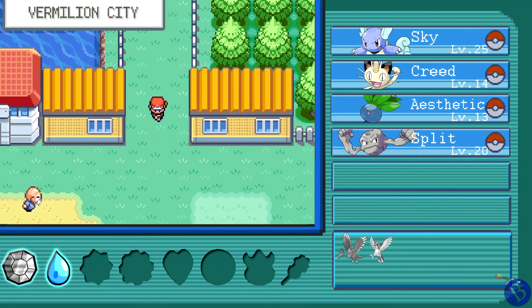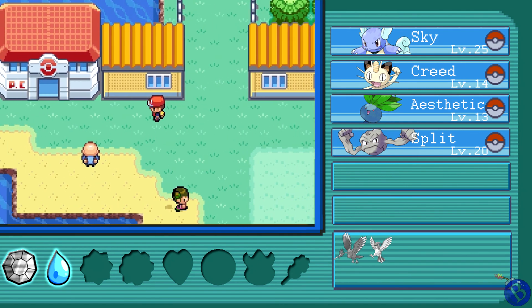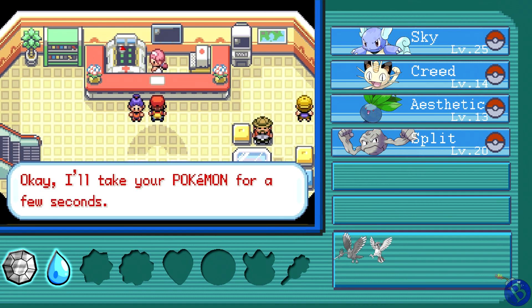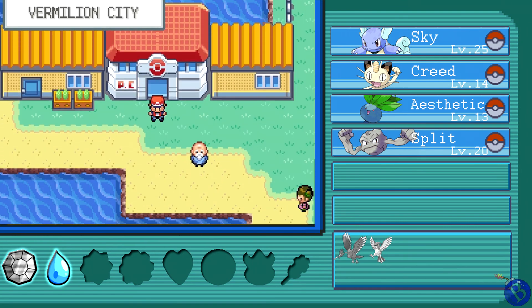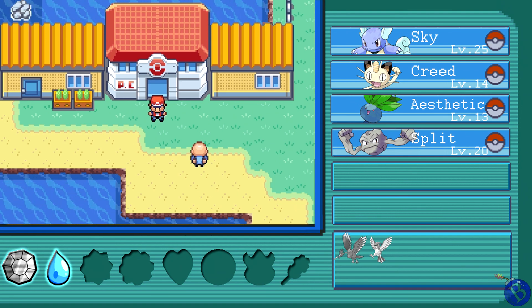We're in Vermilion City now — probably a good place to end it off. We'll head into the Pokémon Center, heal up, and call it a day. With all that said, we've lost two from our party but gained two new friends, and we still have a long way to go. I'm probably not gonna make it through this game — I tell you, I'm not a Poké expert. But I can try my damnedest. This has been Blue Bomber Mo — thank you very much for watching, and until next time, have a great day!